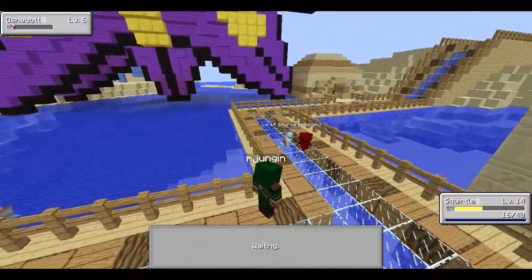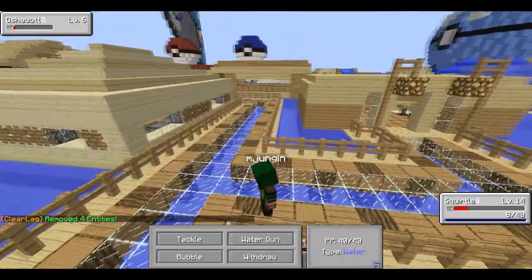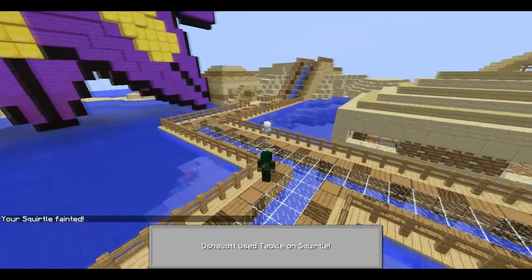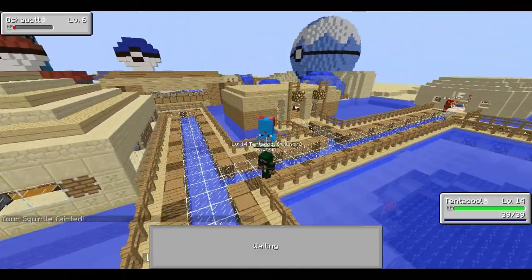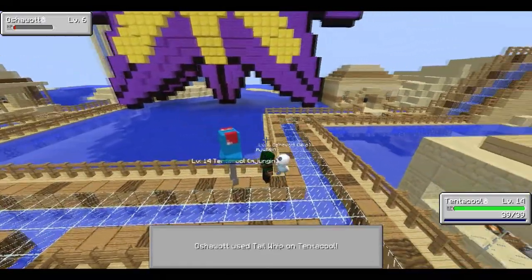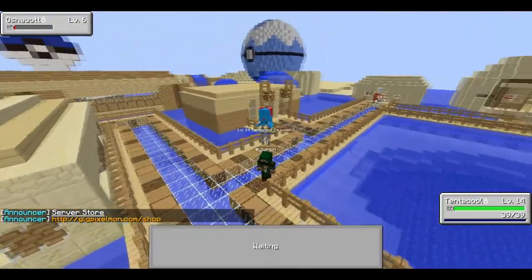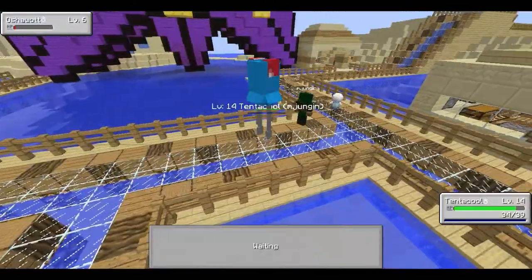I'm just going to throw a Pokeball at this thing because it's making me mad. Real talk, I hate how every pokemon has Harden now. This thing just killed my Squirtle! Are you just trying to catch it now? Yes. Well, starters are hard to catch — you might have to use your Great Ball. I've already used like three. It's at the last sliver of health. When we run out of Pokeballs we'll have to switch up what we're doing.